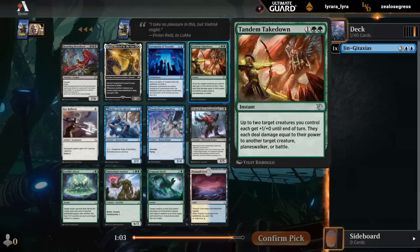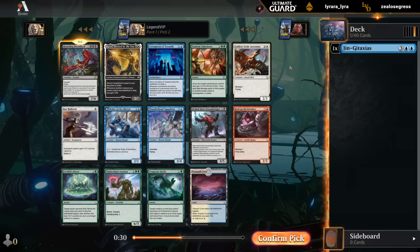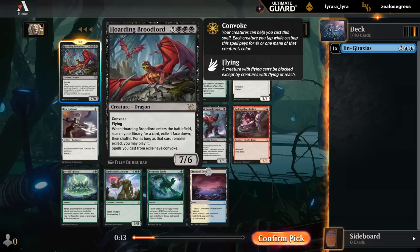Second pack: Tandem Takedown number two could be nice, but there's also Hoarding Broodlord — eight mana, seven-six flying, also has Convoke, and gets to tutor something up that we can also cast with Convoke. Yet another bomb. Blue doesn't have a ton of tokens so we might need to splash, but I'm going to go for the dragon here over the Squadron which is another Convoke card.